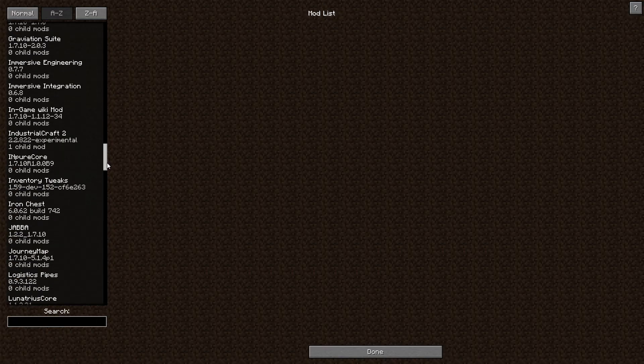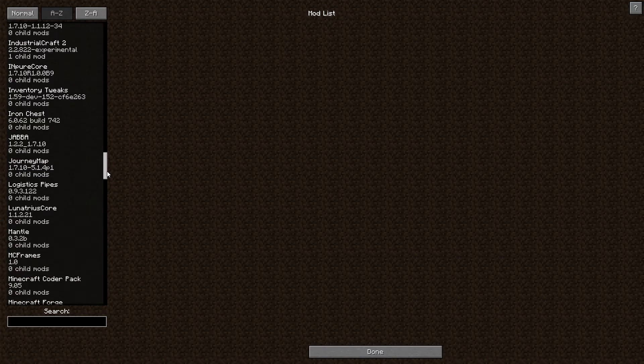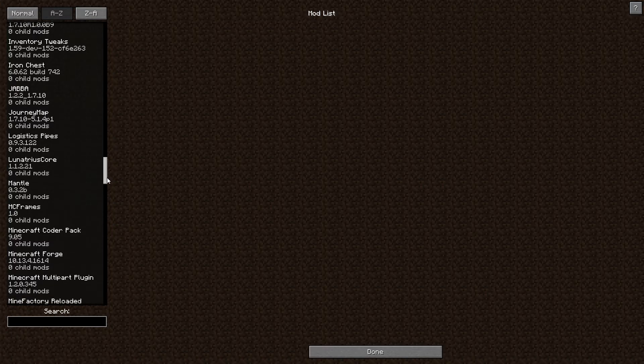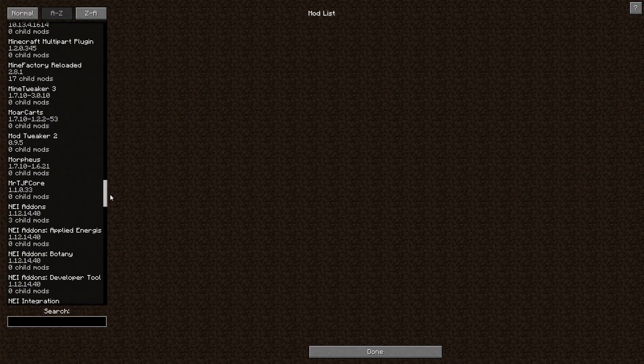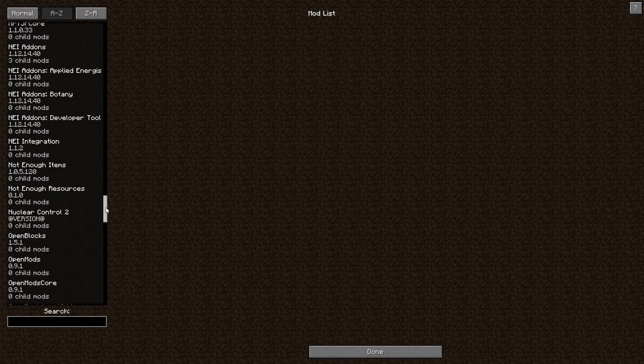Here's just a little run-through of some of the mods in this pack. Immersive Engineering I haven't done much with. I've done a little bit with Industrial Craft. Jabba is really good for storage. Iron Chest as well. Journey Map — I don't think I'd want to play much modded Minecraft without Journey Map. It is awesome. And of course Wayla and NEI really make modded Minecraft playable.